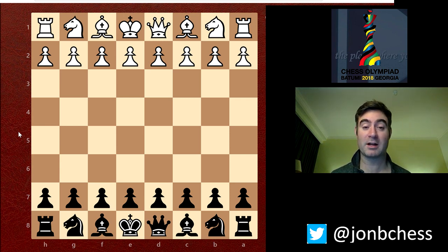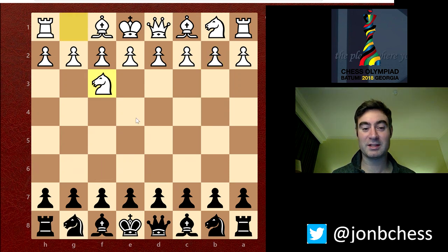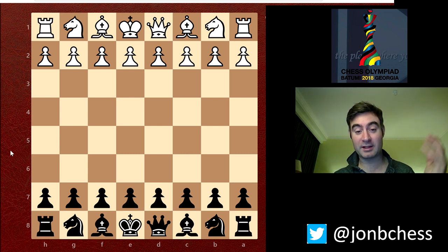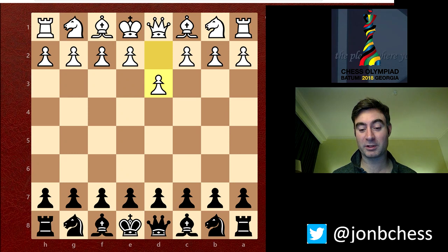In preparing for the match, I knew that he actually played quite a lot of obscure openings. He's done things like Nf3, Nf6, b4. He's even played e4, d4, and e3. However, today he turned up and he felt like going d3, which is what he did.